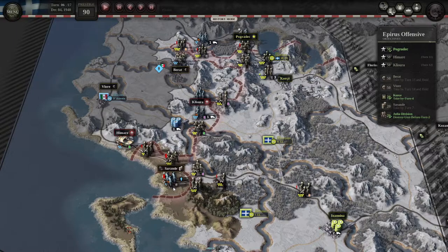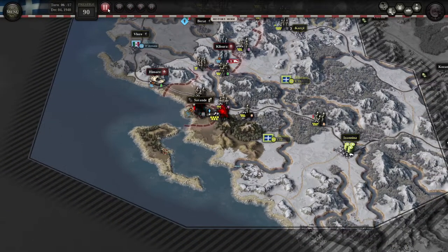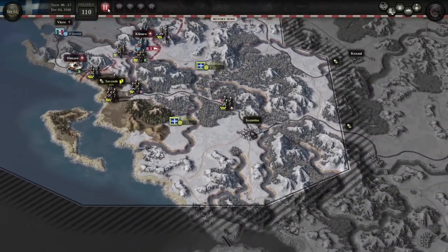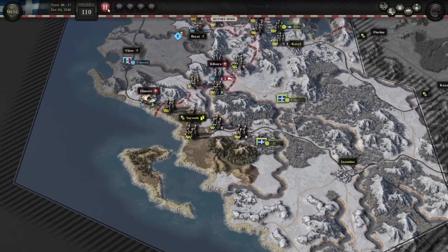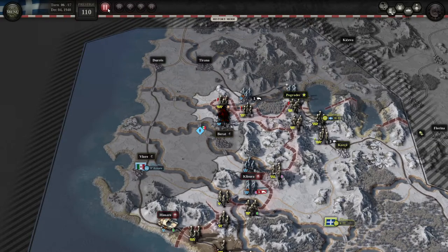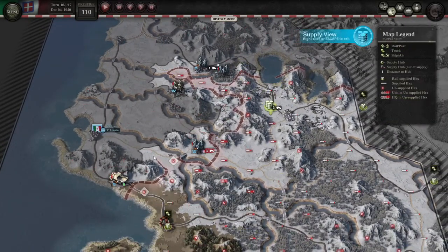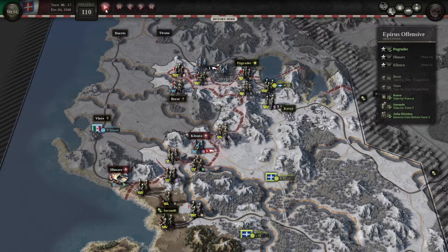We've got a lot of time for the rest, and this is also where the dumb stuff is going to happen. We took over a supply hub over there and can take over Sarande — this turn or next, really up to you. I had good odds so I did it now, but you can wait a turn if needed. Hlimar — don't attack that unnecessarily. Klysura is out of supply because we stepped on their supply over here, so they don't have a way to supply right now, but they can fix it.